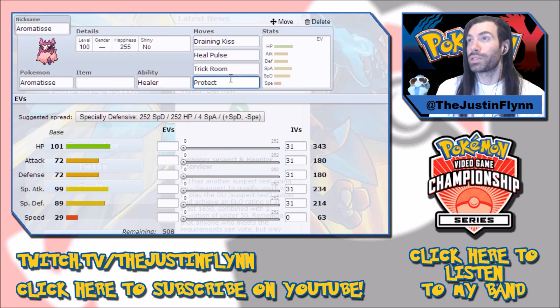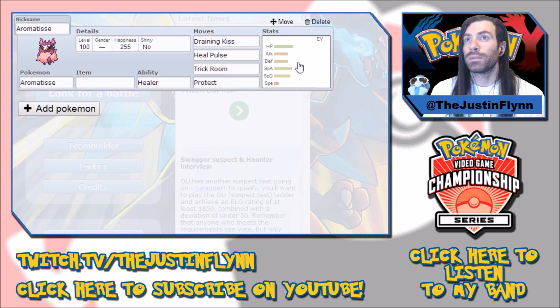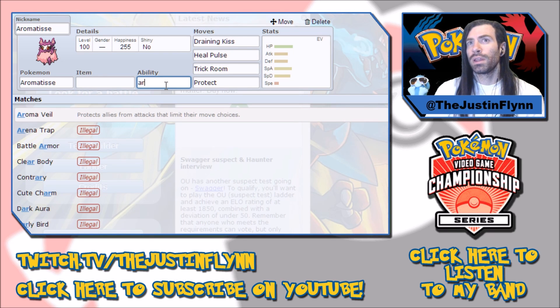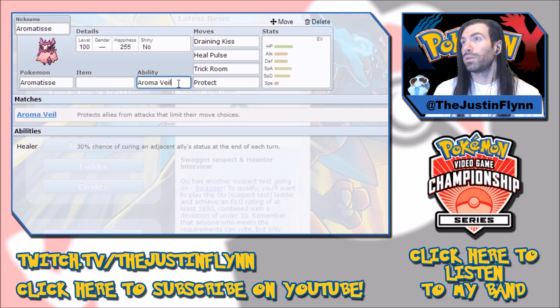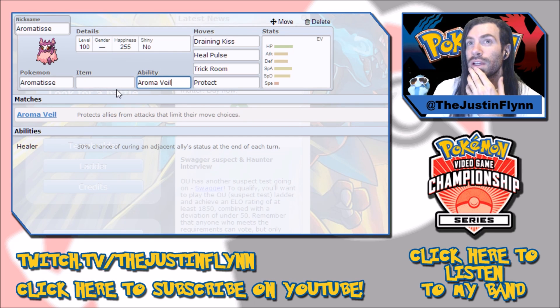Something to be worried about when using a trick room team is protect stalling — some people will try to protect-stall you out, so when they're done protecting you better hit them hard. Now for her ability, we're not going to use Healer; we're going to use Aroma Veil. It says it protects allies from attacks that limit their move choices, which is really awesome. It's nice if you have a priority Pokemon out on the field — and importantly, they can't Encore you when Aromatisse is out, which is really cool.